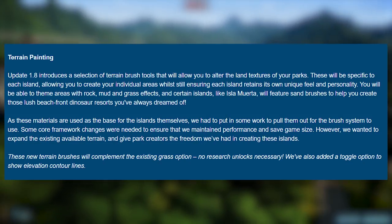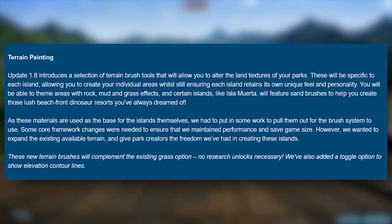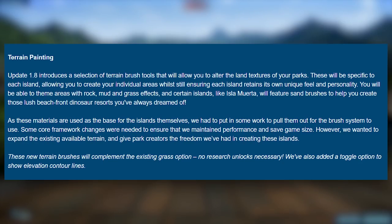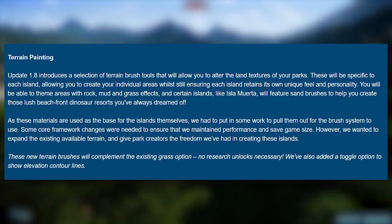'Update 1.8 introduces a selection of terrain brush tools that will allow you to alter the land textures of your parks. These will be specific to each island, allowing you to create individual areas while still ensuring each island retains its own unique feel and personality. You will be able to theme areas with rock, mud, and grass effects. Certain islands like Myrta will feature sand brushes to help you create those lush beachfront dinosaur resorts you've always dreamed of. As these materials are used as the base for the islands themselves, we had to do some work to pull them out for the brush system to use.' That's them saying, sorry, it took a while — it's more complicated than you think.